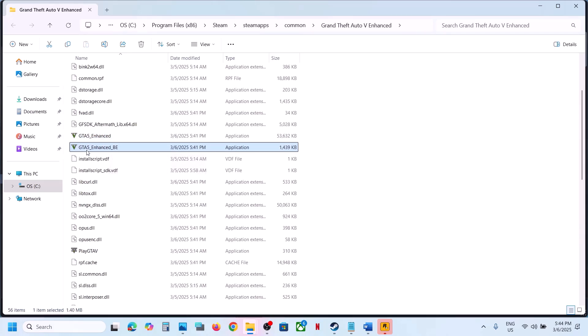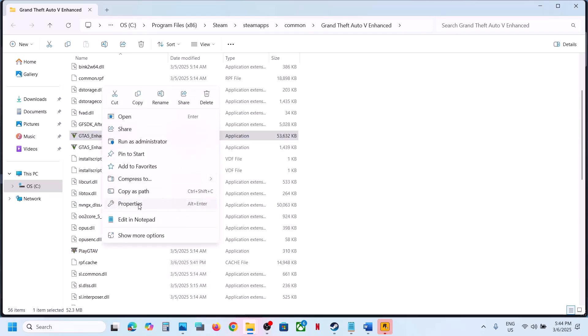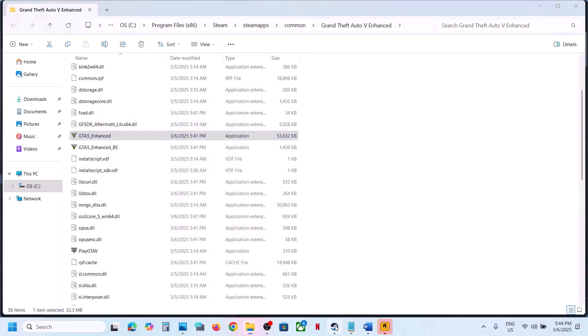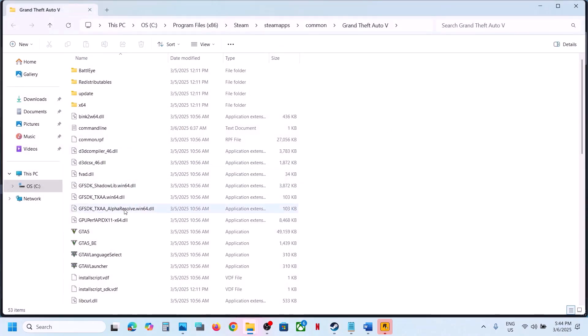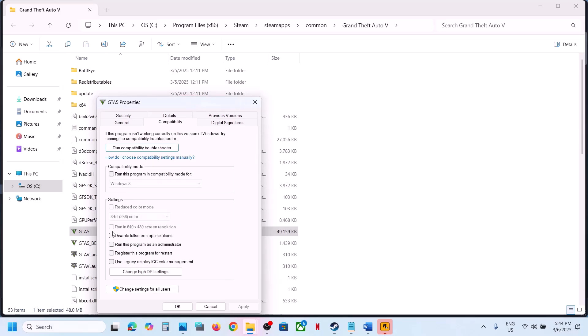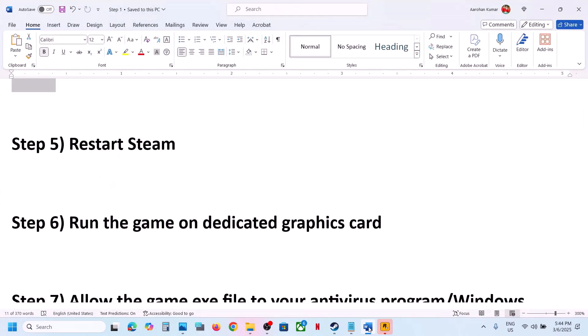Do the same thing with other exe files in the folder and check. If still not working after trying all those compatibility options, uncheck all those boxes, hit Apply, and follow the next step. If you have the legacy version, click Browse Local Files, right-click the game exe, select Properties, go to the compatibility tab, try all the options, and if none work, remove them, hit Apply, and follow the next step.